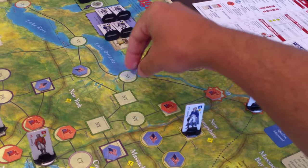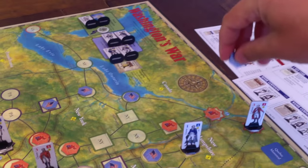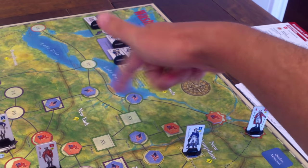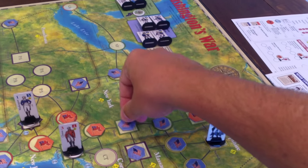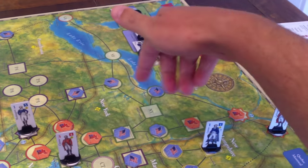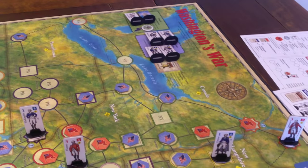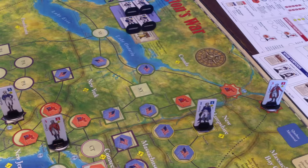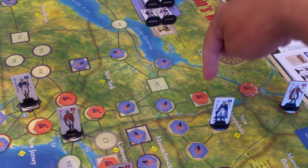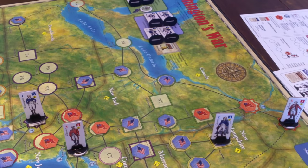Oswego blocks the British coming this way. Saratoga blocks them from coming down this way. And Albany blocks them from coming up this way. Kind of nice - these three guys are all surrounding an empty space, so if I just leave that empty they won't ever be isolated. We have three British and four American in New York. So the Americans have taken New York back.